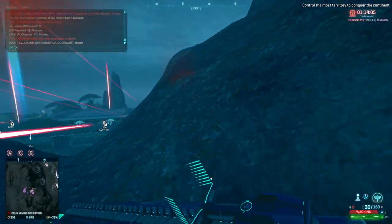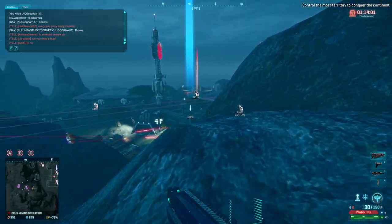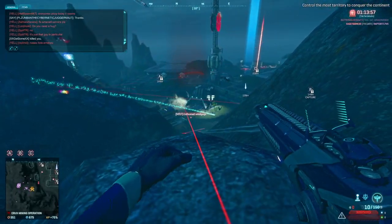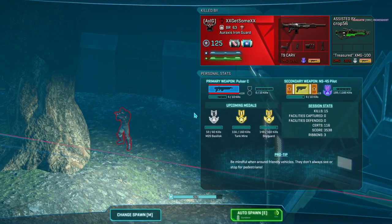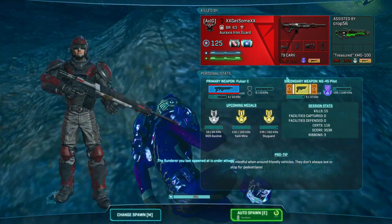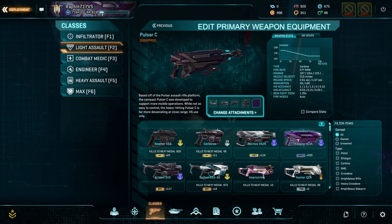Nonetheless, it is a very good carbine, and I'd absolutely recommend picking it up — even if you're a new player who really hates the Solstice like I did. I would honestly recommend picking up the Pulsar C. Obviously do your abilities first, but the Pulsar C is a very, very good carbine to learn on. And with its reliability, there's honestly no better choice for most players.